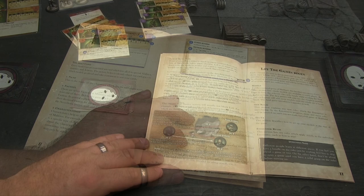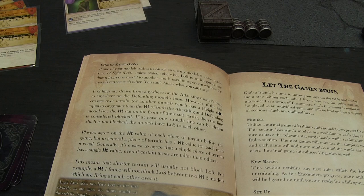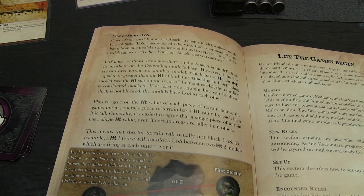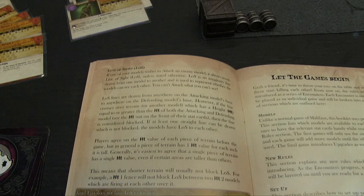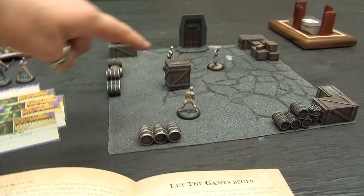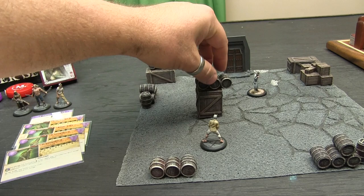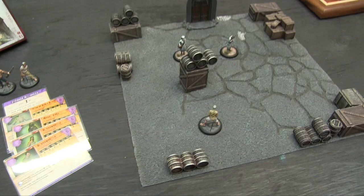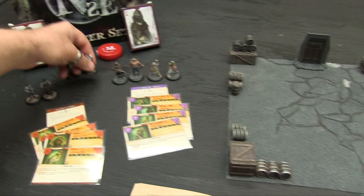Line of sight: if a model wishes to attack an enemy, it must always have line of sight unless otherwise stated. It's an imaginary line drawn from the attacking model's base to the defending model's base. If the line crosses terrain with a height equal to or greater than the height of both models, then it's blocked. A very important step in setting up Malifaux is to define terrain — you and your opponent agree on the height of things so there are no surprises.